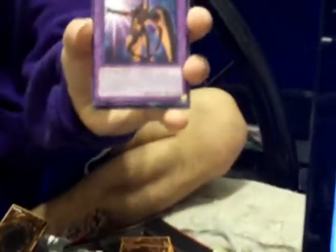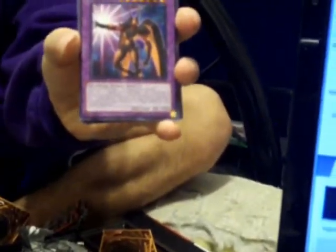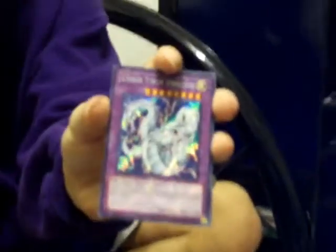Oh wow, let's see — Dark Lord Desire, wow! We gotta see the cards, we gotta see all the cards. We have Elemental Hero Flare Neos. We have Cyber Twin Dragon — let me zoom in on that one. Cyber Twin Dragon, holy crap!